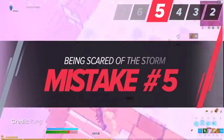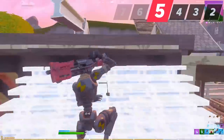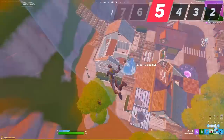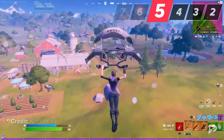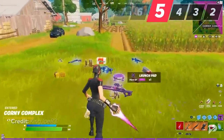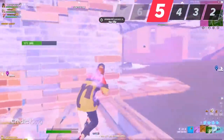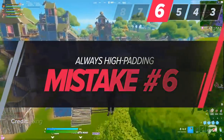A huge mistake players make when they don't have a deep understanding of Fortnite is being scared to take storm damage. Many players do whatever they can to stay out of the storm in early game — leaving loot and resources behind, wasting launch pads, even leaving teammates behind. You need to realize that taking 30 to 40 storm damage will do nothing to you, as campfires are everywhere and you'll inevitably find heals while rotating. Pro players literally prefer to stay in the storm as long as they can to avoid fights and get more looting time.